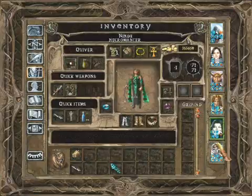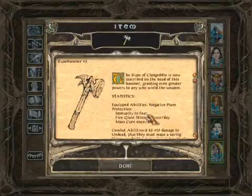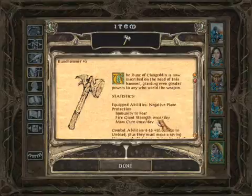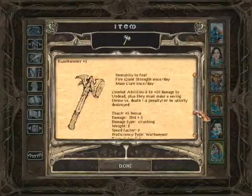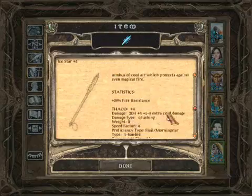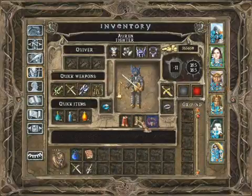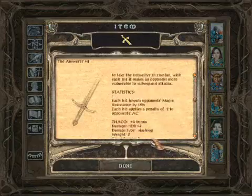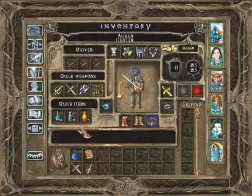Lots of goodies to find, lots to collect. Plus five! So she can't be level drained. We need fear — that's also good because she's the one who dispels fear. So if we do get fear, at least I'll be able to get rid of it. Fire giant strength once a day. Mass cure once a day will be good. And it does extra damage versus undead, which I don't think would be that very useful now. And it's plus five hammer. Compared to this, which gives you fire resistance and does some extra total damage. I think that's better.